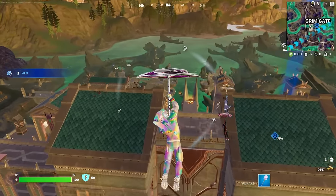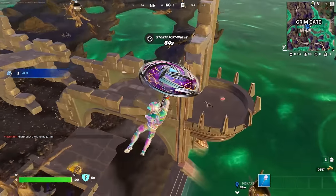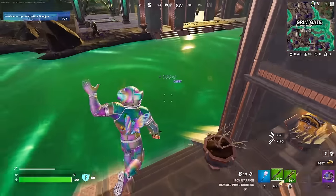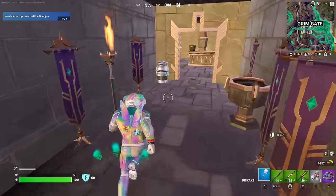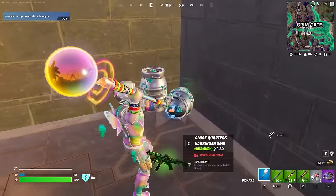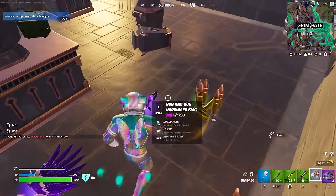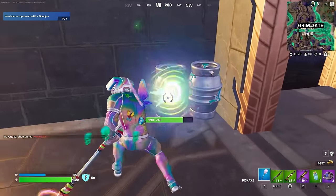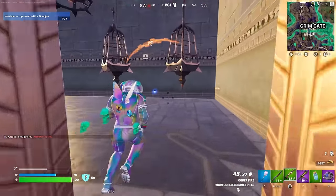They're probably gonna make it to that chest first — they're right on it. Let's land on the pump first and get this chest. I'll grab some of this teleporting water effect. Nice, an AR — beautiful. Let's hit these slurps and get our shield up. Got an SMG too. Gotta pop one of these minis. Alright, let's go see if we can push some of these guys.